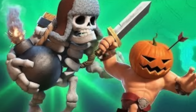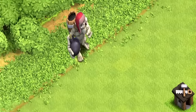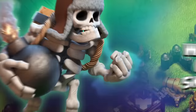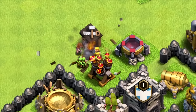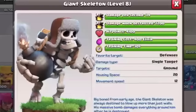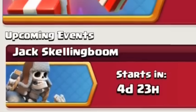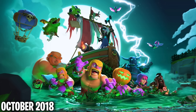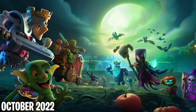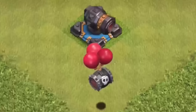Along with the pumpkin barbarian was the giant skeleton, available during the same time. It was a defense-targeting troop with really high hit points that carried a large bomb which exploded right after its death — pretty much the same mechanics as in Clash Royale. It was similar to a giant in stats but with 2.5 times more hit points, plus the bomb. It would appear once again later that year, Halloween 2018, the Judaslov challenge inside a Clan Castle, and again in 2022.